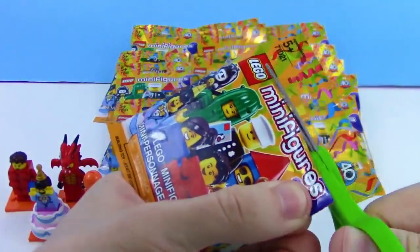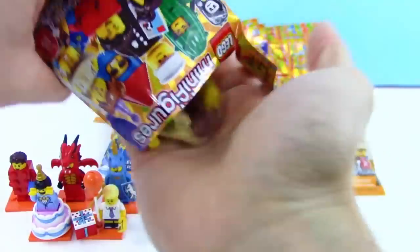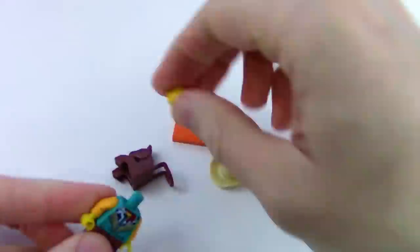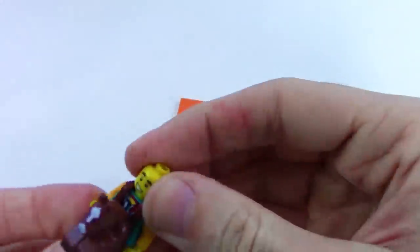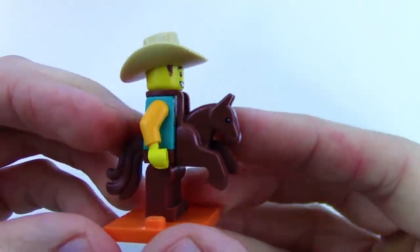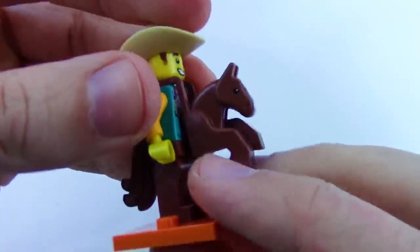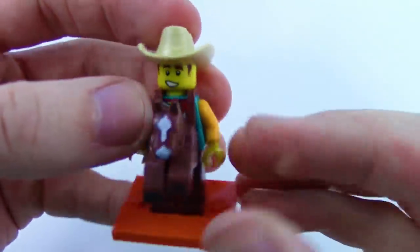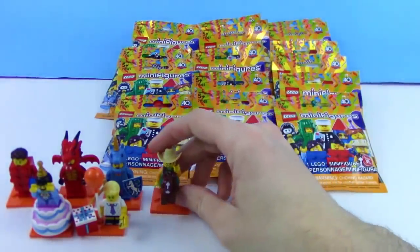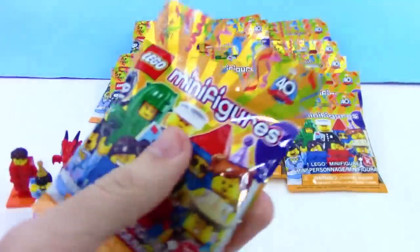The cactus would be an awesome one to get too — so many cool ones! Looks like we got a new one — maybe a cowboy? Putting them together — no way, it's another costume guy! He's wearing pants for a horse and has a backpack deal for the front of the horse. We got a cowboy — howdy y'all! Really good set, very impressed so far.